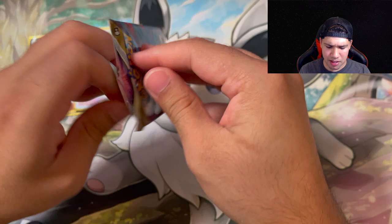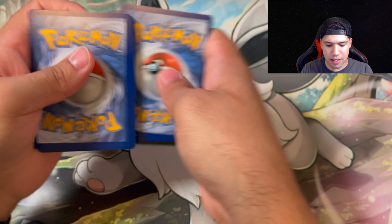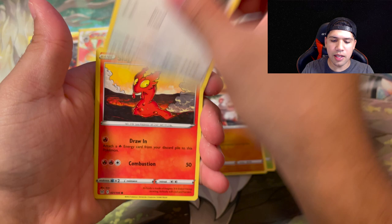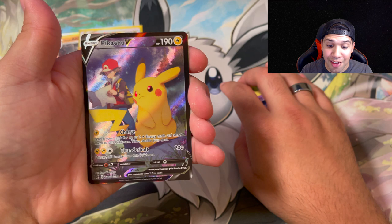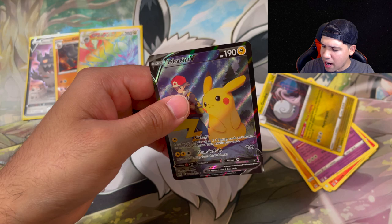Second pack of Lost Origins for the last box. Code card - not going to guess because it's that star marker card, so straight to the back. Porygon, Lake Acuity, Nuzleaf, Oddish, Growlithe, Lickitung, Slugma, Clefairy - and we get the Pikachu V Trainer Gallery! Look at that! This last box is incredible. And behind it - a holo Goodra. That's what I'm talking about!